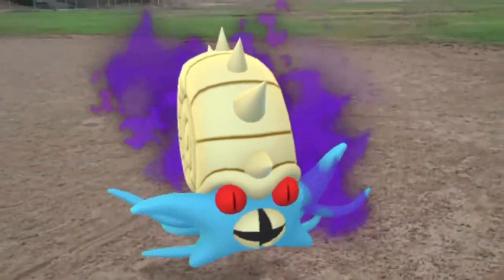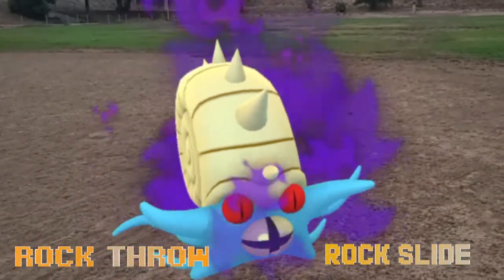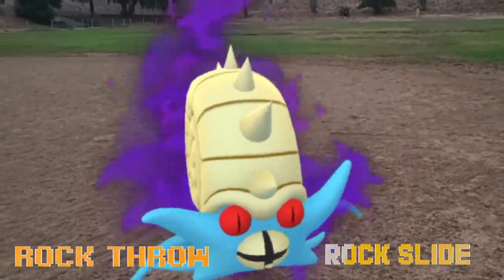Coming in at number six is Shadow Omastar with Rock Throw and Rock Slide — it sounds odd since you might expect a Water move, but it is a solid Rock type. You only need 50 candies to evolve all the way to Omastar, so it's only one evolution and you can power it up quickly. Note that with Shadow Omastar, since it's a Team Rocket shadow, you'll need to spend to unlock the additional move to get Rock Slide, unless you TM off Frustration during a Team Rocket event.